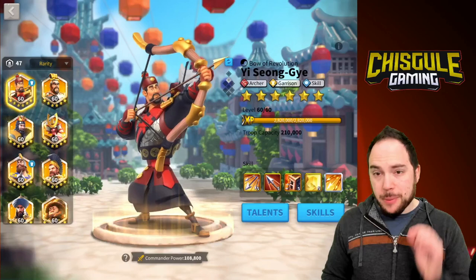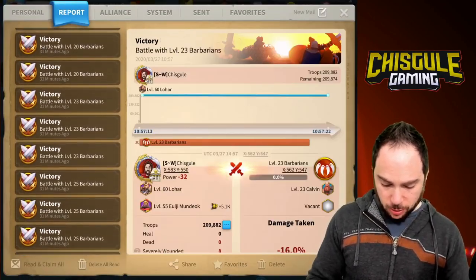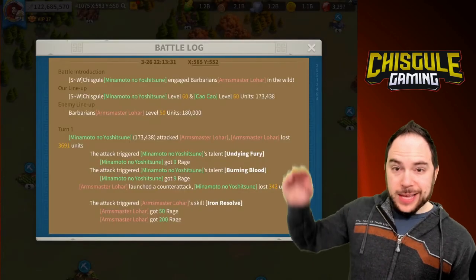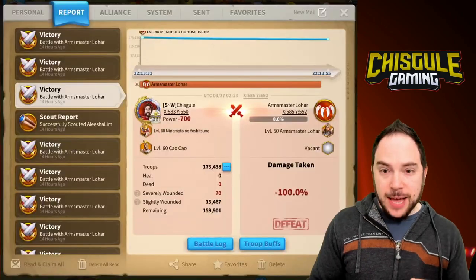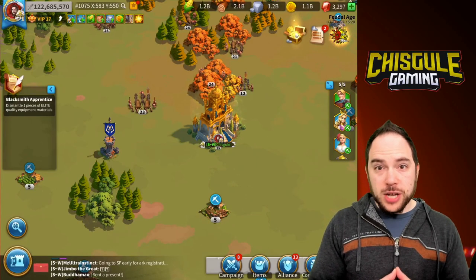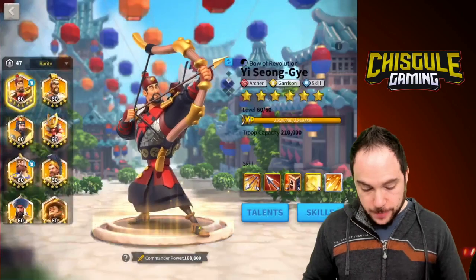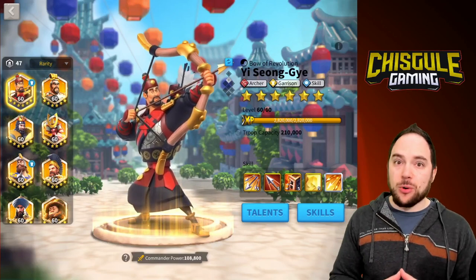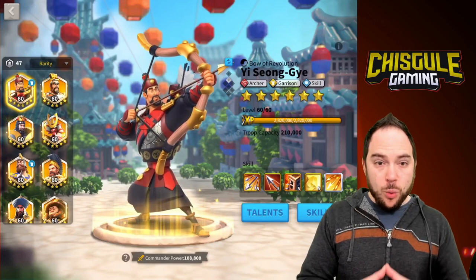Because Armsmaster Lohar is a Barbarian — that's right, he qualifies as a Barbarian. If you look in the battle log, one of the first lines you'll see is 'Engaged Barbarians, Armsmaster Lohar on the Wild.' So you want to do stuff that does extra damage to Barbarians. Mina and Cao is the slam dunk pick — it's no coincidence we rank those commanders really quite highly among the legendary commanders to invest in for cavalry. Anything other than those commanders is a non-optimal combination, and you generally want to stick to your peacekeepers for this event.